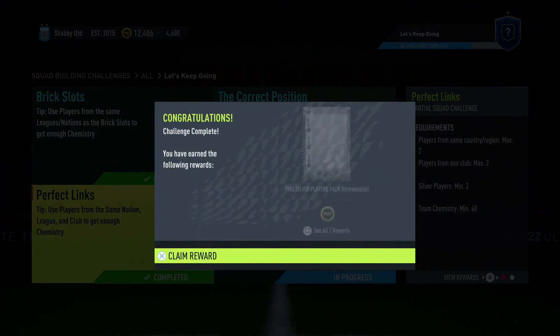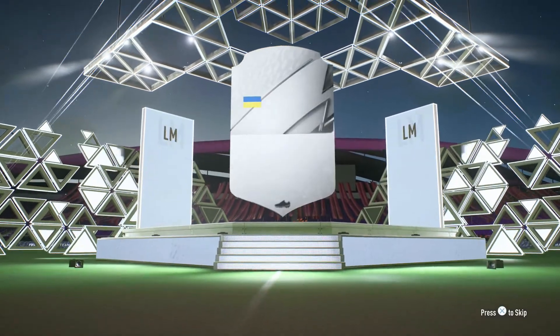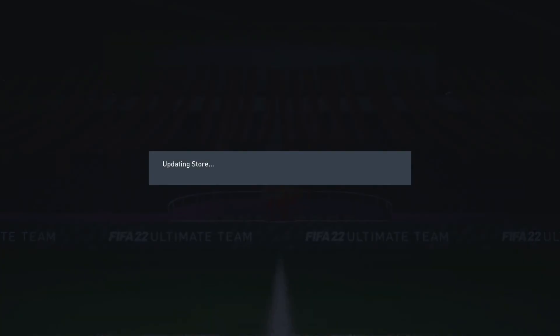They're players I'm never going to use in the future, so I don't mind losing these five players in pursuit of more rewards. We'll hand that one in and get ourselves a two silver player pack and some coins. These packs are useful because it's not very often you get these players, so they're very useful in the future. Conor Pajanka — I remember him, he was a really good player in career mode a few years ago.